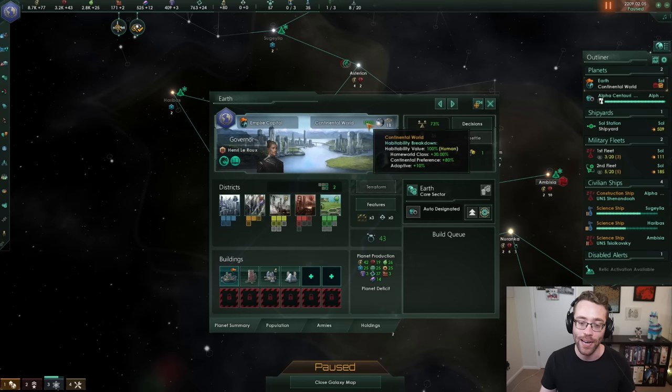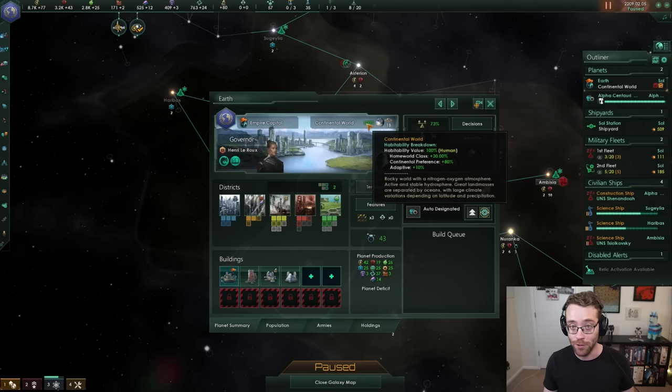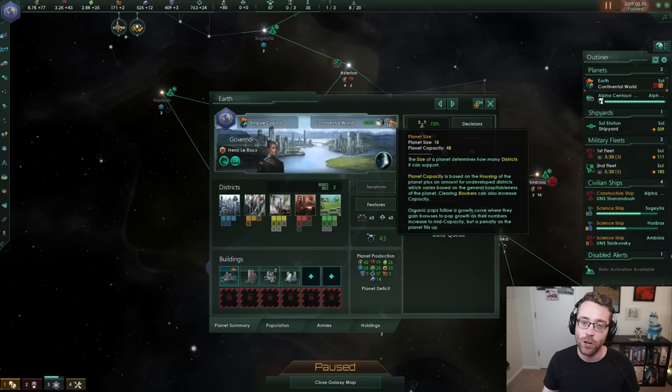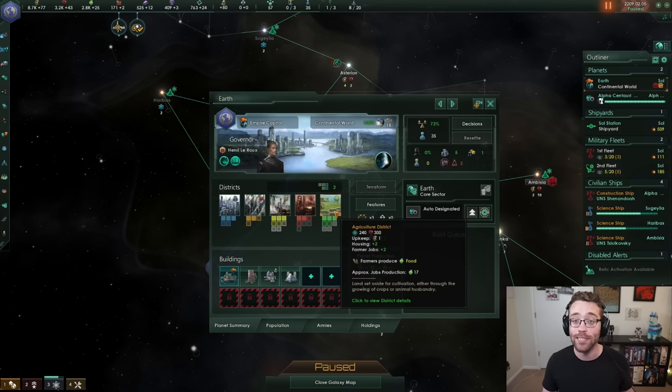Let's start at the top. We've talked about the habitability of planets — a planet's habitability determines how productive and happy your species are living there. You could send humans to a horrible, uninhabitable world with terrible monsters and no oxygen, but they won't be particularly happy. As their happiness decreases it may turn to revolt, or they may leave the planet or just die. Next to that is the planetary size, which determines the maximum number of districts you can build. New colonies will have no districts built — it's up to you to decide how to build them.